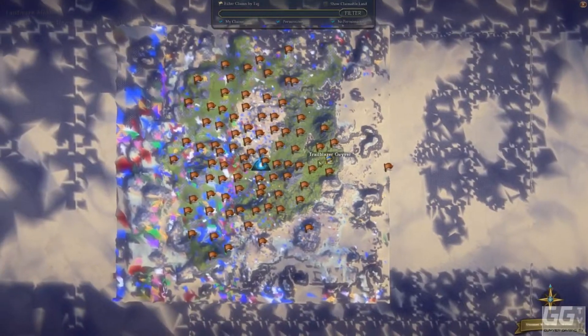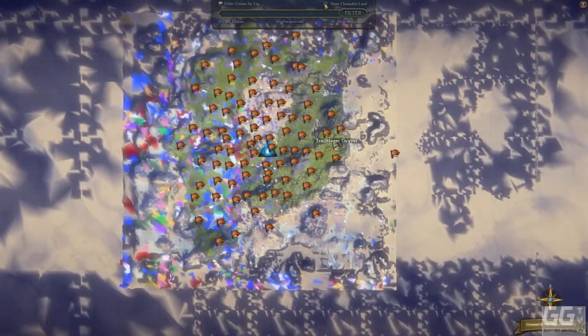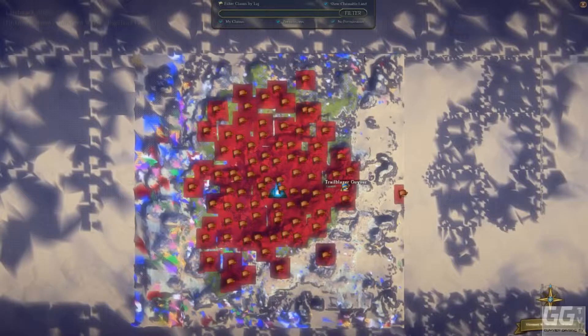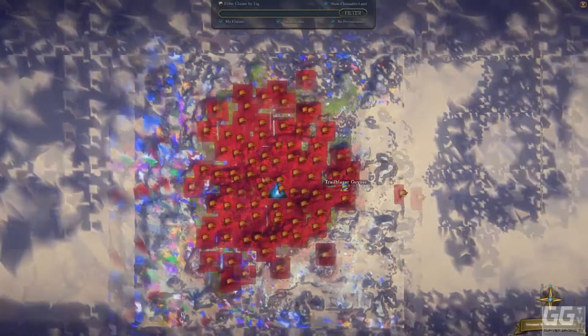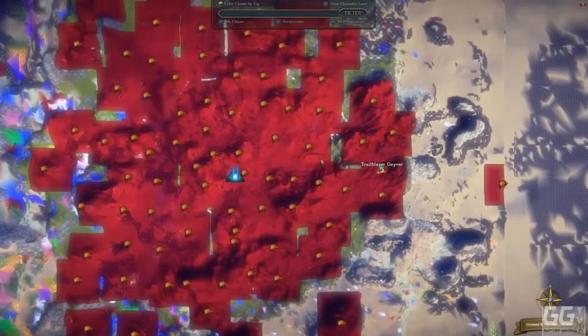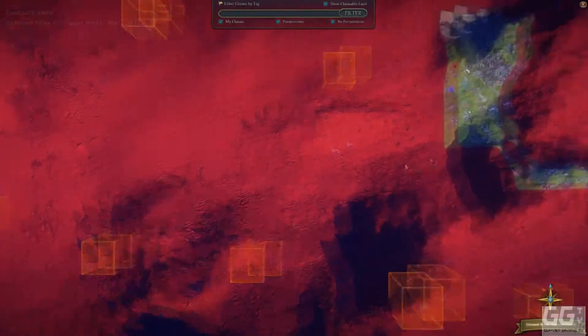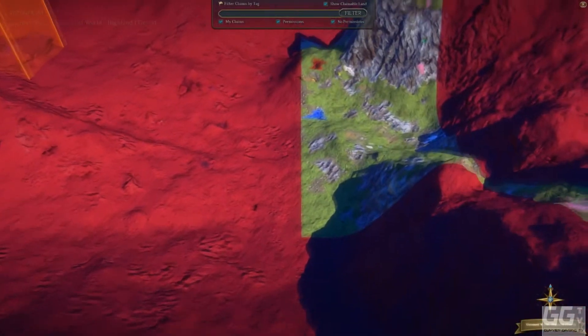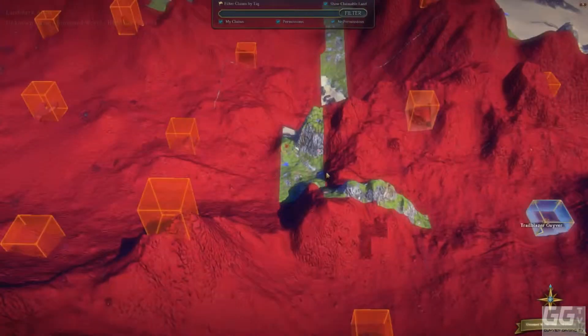It's a European server, so as you can see it is fairly empty. The US server is maxed out to the sides, but I moved to this one just to try and get a better ping — went from about 200ms down to 54ms. I also moved to the EU server because it had good land. You can see down here there's some good land — you can build into the mountainside.